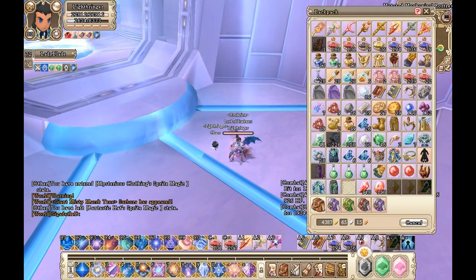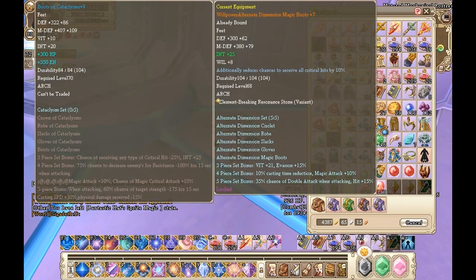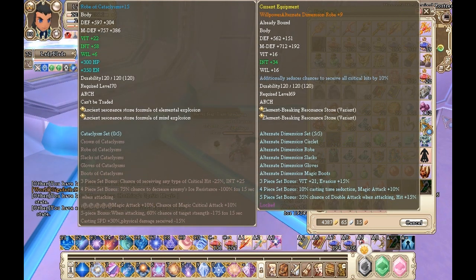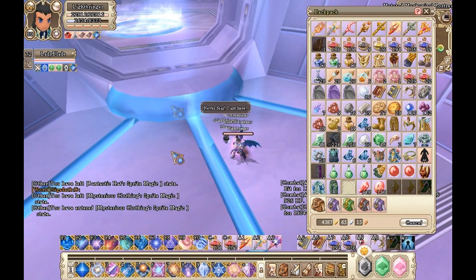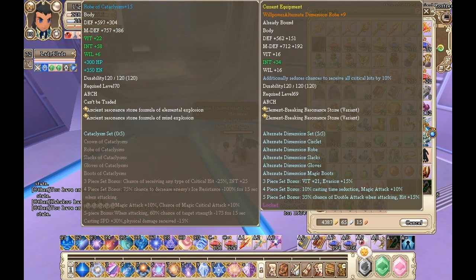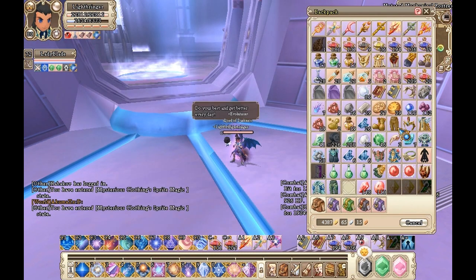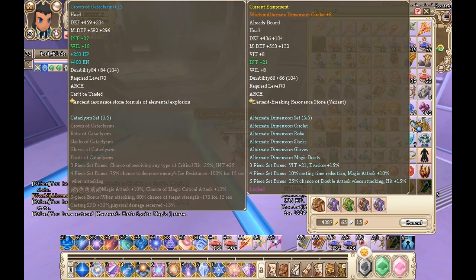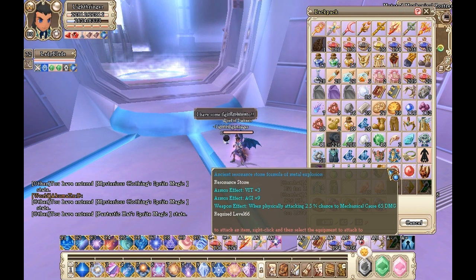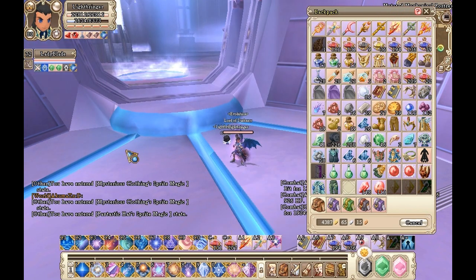In other news, I have gotten four pieces of my GVG set, which is very good. I'm trying to slot it and I'm having difficulty finding stones. I prefer getting the real stones, but inventory stones are an okay alternative, and I'm willing to trade if someone messages me — I'm willing to trade for these two if someone has them.